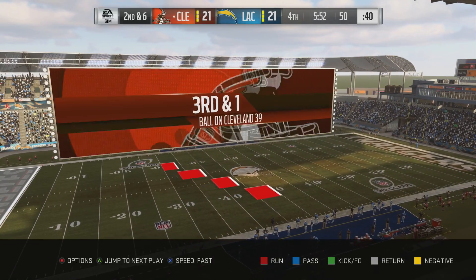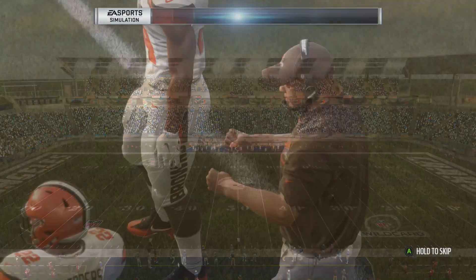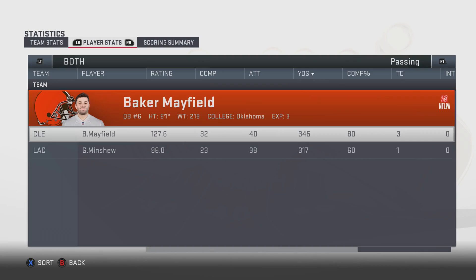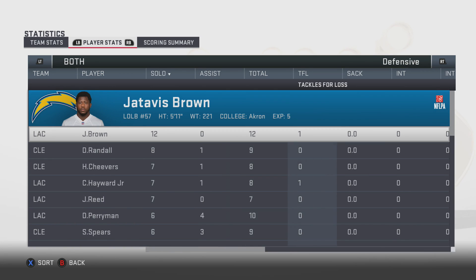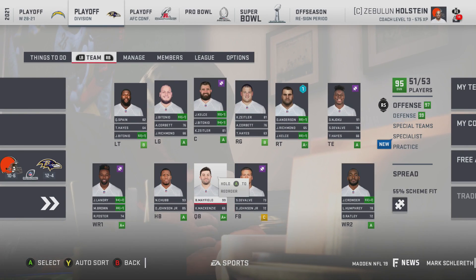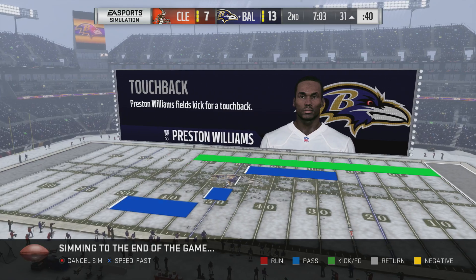Great drive down the field to start the fourth. Clutch run — get in the end zone. They go for it on fourth down — clutch. Third and 12 — we get a stop. Running the ball nicely. Two minutes left up by seven — we're having a really good fourth quarter and we win the game to move on to the divisional round! Baker Mayfield really shined. Nick Chubb didn't do well, but Miles Garrett is really good.